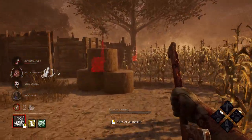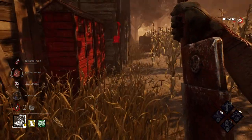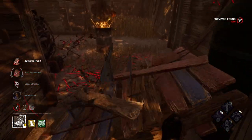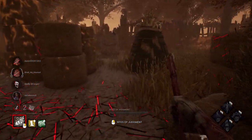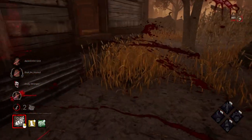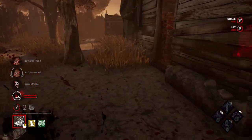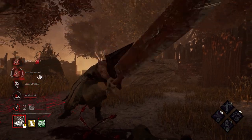Tip three: break pallets right away. You definitely don't want to be chasing survivors around a pallet loop for ages waiting to get bloodlust. The best thing to do is just break the pallet and force them to leave the loop. Even if the survivor leaves the loop as soon as they drop the pallet, it's still usually best to break it — that eliminates the chance of another survivor using it as a loop later in the game.